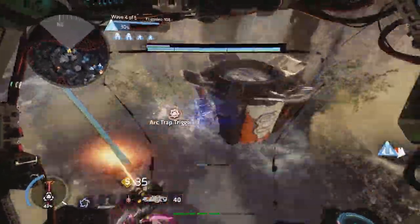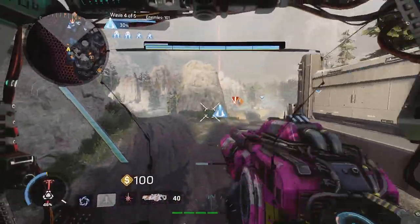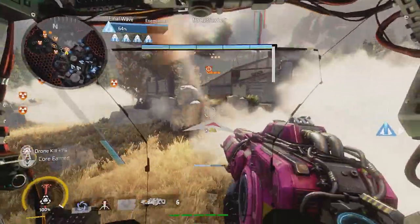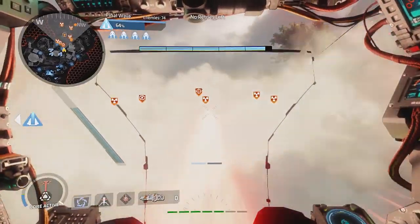Northstar can shoot right through the middle of the map and deal massive damage with the piercing shot, however it needs to be careful of the flying drones and would require support from a well-placed turret and other titans to deal with them. Northstar can also take out the ever-annoying tick-producing reapers on the left side of the map, should they appear.